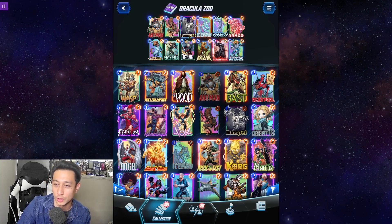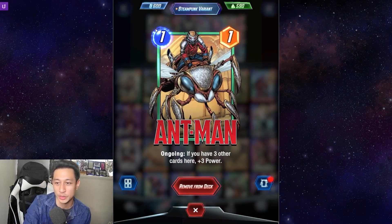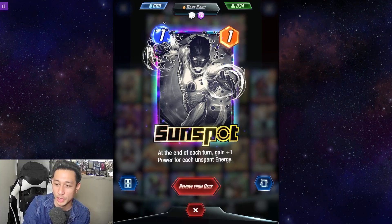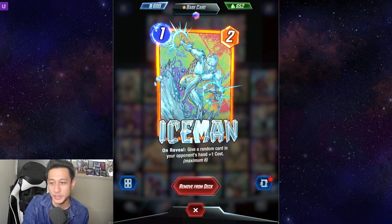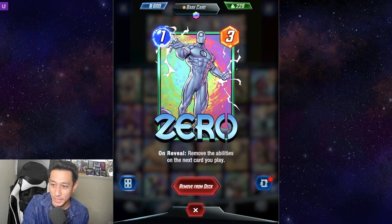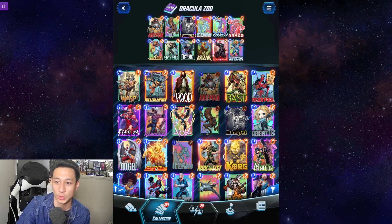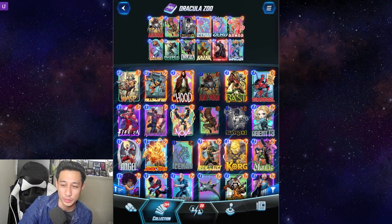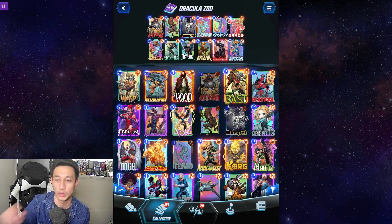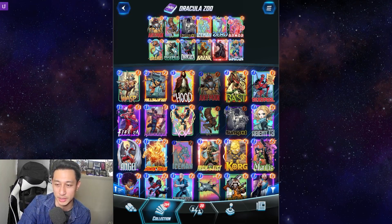We also have another part of the deck which is Kazar — its ongoing effect gives your one-cost cards plus one power. Our one-drops are Ant-Man, which has the ability of plus three if there's three other cards in the lane, Squirrel Girl to help Ant-Man, Sunspot being a really powerful one-drop, and Iceman — another powerful one-drop that adds plus one mana cost to a card in the opponent's hand. Zero is there for Maximus or Red Skull, which is really strong on turn four to five. We have Armor and Cosmo to protect your cards from being destroyed by Killmonger or Shang-Chi. Maximus is also there because it's a three-seven — seven is a really strong power to have in a lane to contest. We have Zero or Cosmo to minimize its negative effect.